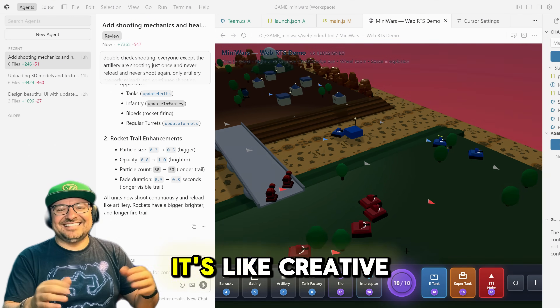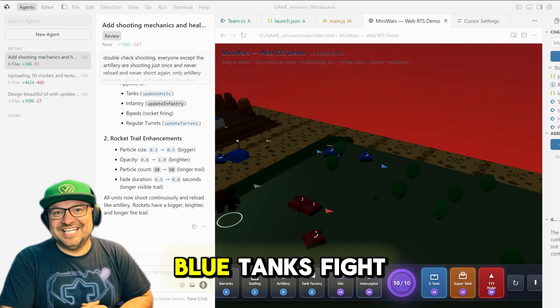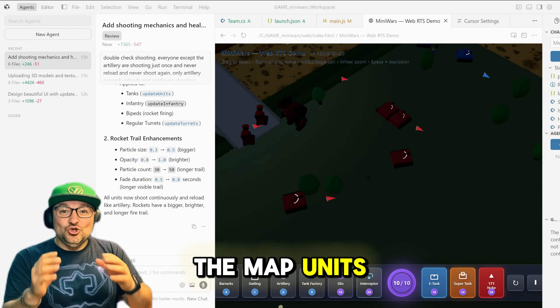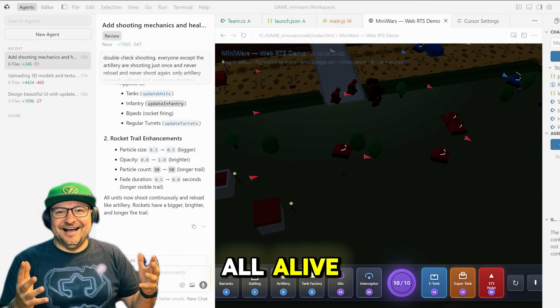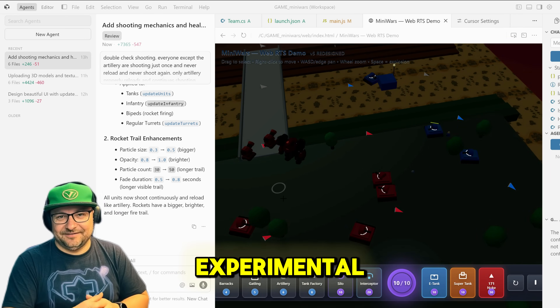Still, when it works, it's like creative electricity. You describe your idea — make red and blue tanks fight with particle explosions — and within minutes the map, units, and effects are all alive. That's Cursor 2.0: fast, visual, and thrillingly experimental.